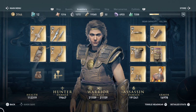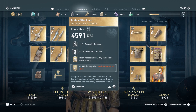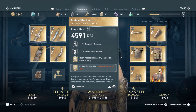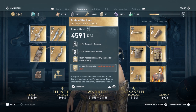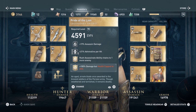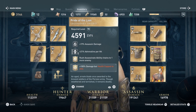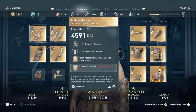First up we have the Pride of the Lion, a sword from the DLC. It has 19 assassin damage and 21 adrenaline per hit, which is fantastic. It also adds Rush Assassinate ability chains to one more enemy. Whereas the original Rush Assassinate leveled all the way up lets you strike down four enemies, this one gives you one more — you won't leave that last guy standing. You can also get a trophy if you hit all five.